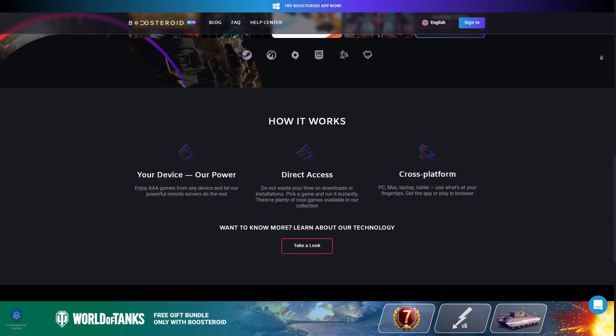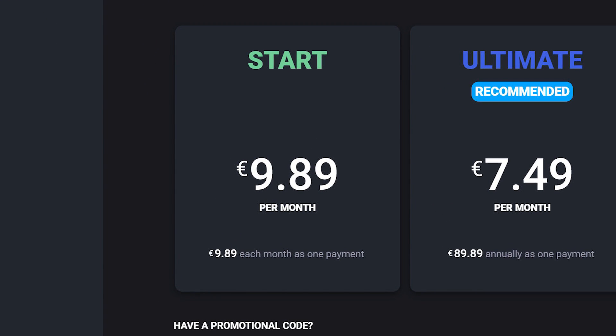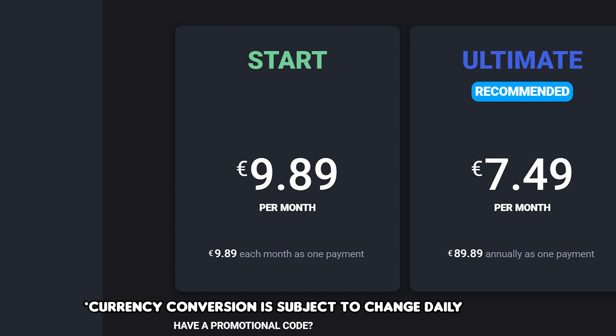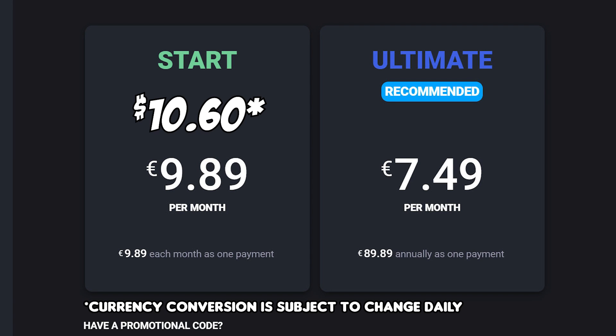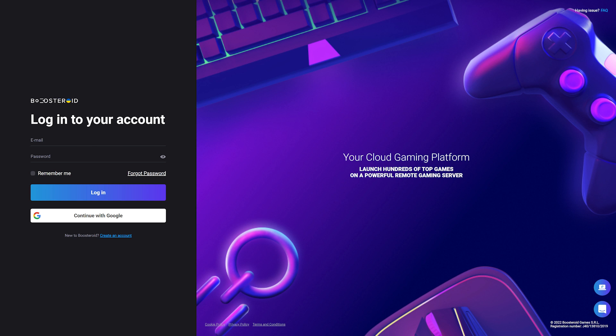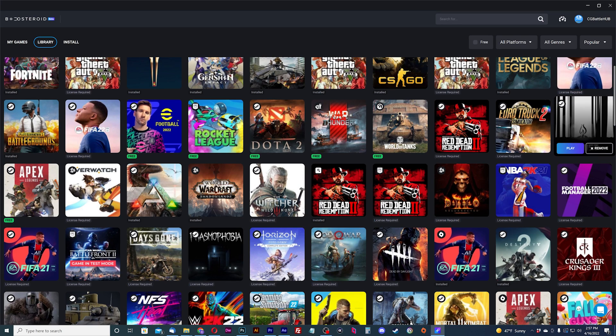Let's start with covering the platform subscription. A Boosteroid subscription costs €9.89 a month, which equates to about $10 and change in US dollars. They also have a yearly option at €89.89, which ends up being €7.49 a month and will save you money. Note that you do need a subscription to play — they don't have a free tier. You can sign up for an account for free though, so you can view all the games on the platform before making a decision.